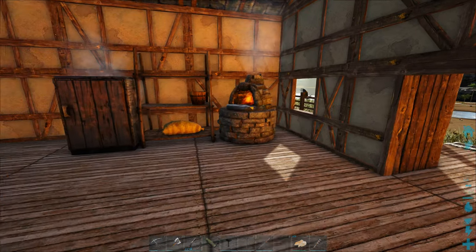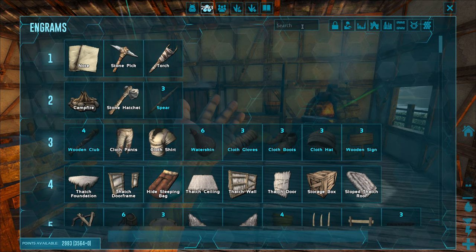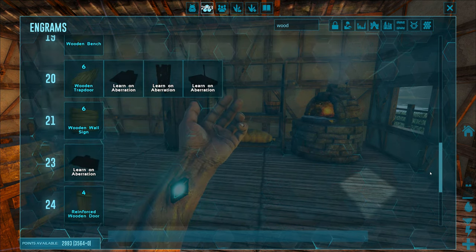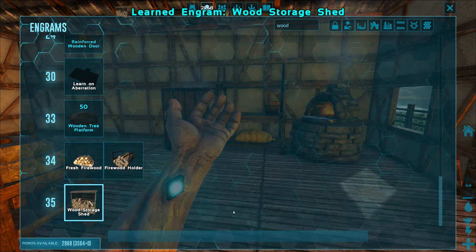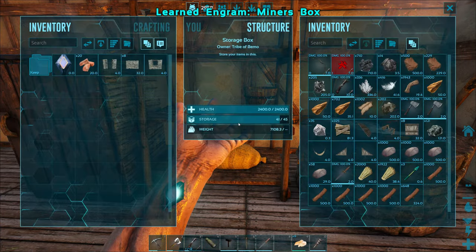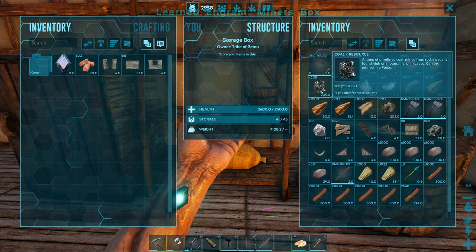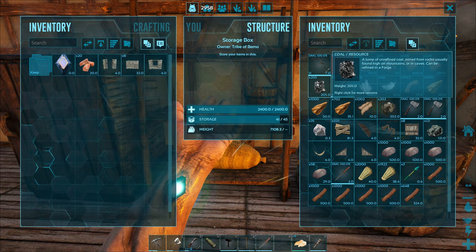I want to get the advanced workbench made. There's also a storage just for wood — we don't need it, but it's kind of cool to have. Let's unlock that. We've got the miner's box, I want to get that made too. The coal is used for powering some things. I do have the industrial forge unlocked and it says it requires coal to run it, so we'll be saving that for there.